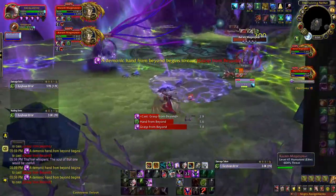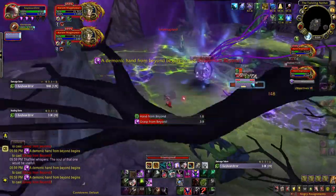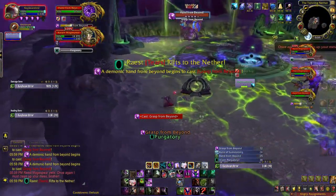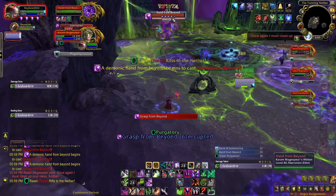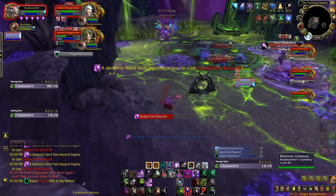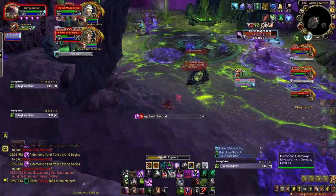One thing you don't want to let fall off is Agony — you're going to lose a lot of damage. It has a very long ramp-up time. The rest of your DoTs you obviously want to maintain as well as you can, but if they fall off it's less bad than if Agony falls off. Additionally, Agony is also going to generate your Soul Shards via the Nightfall passive — I believe it used to be Corruption, but whatever. Vile Taint was also pretty instrumental for my strategy.